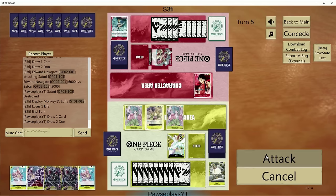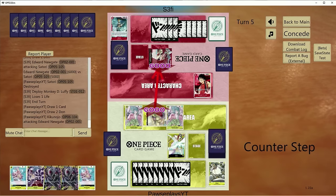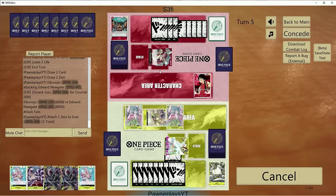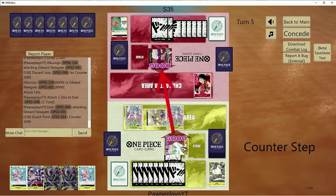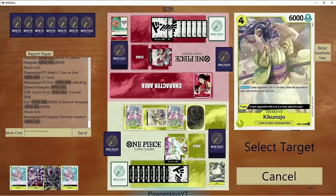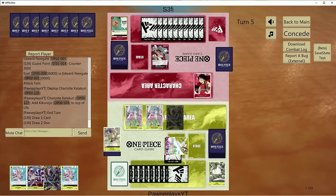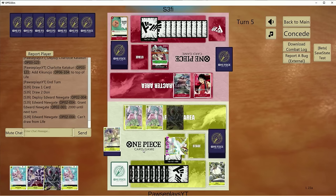We can attack for six first, attach a Dawn to Enel and attack six again, drop Katakuri, put Kikinojo back on top of life, and then we're chilling. We're not really worried about doing damage here. If I get an event, that'd be awesome. We did! Let's put her on top of life and pass it up. Our hand is pretty good — two Shirohoshis, another Katakuri. I'm probably just going to double up healing with Katakuri.